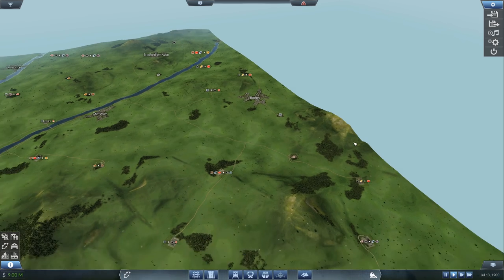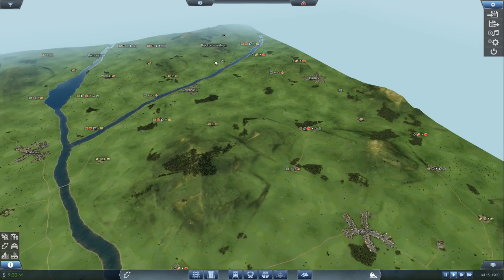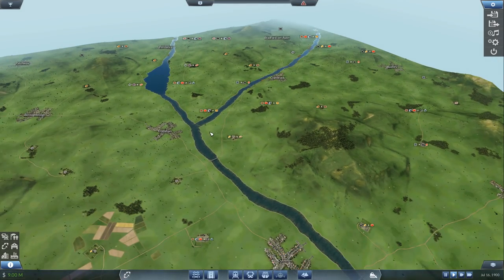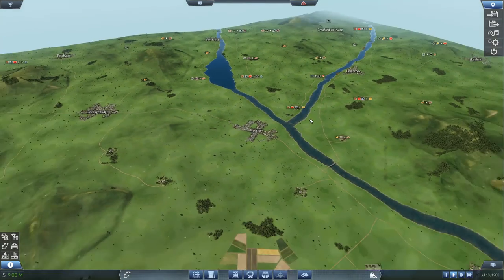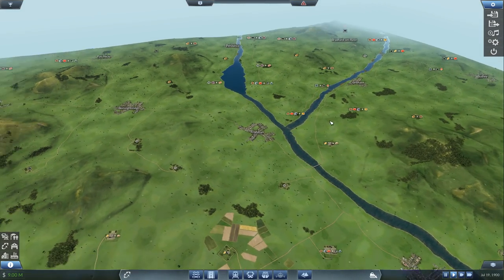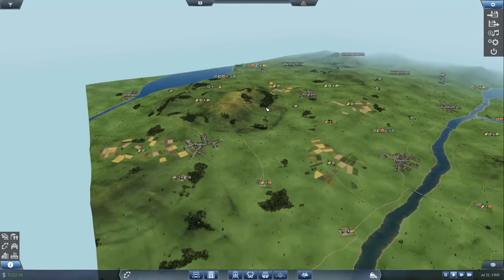Look at all of this. That was just Bushy - there's Bushy, there's Todd Morton, there's Bradford-upon-Avon, there's Cranbrook, there's Frodsham! There's always a Frodsham in Transport Tycoon. If you remember Frodsham in Transport Tycoon, leave a comment below and tell me. Frodsham - that's the comment to leave.